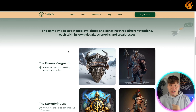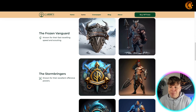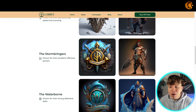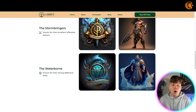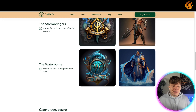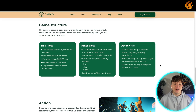The medieval setting contains three different factions, each with its own visual strengths and weaknesses. We've got the Frozen Vanguard — looking like some sort of Viking coming out of Norway. The Storm Bringers, looking like a warrior from 300. And we have the Waterborne — I will say this is my favorite because I'm a scuba diver, looking like Aquaman, known for their strong defensive skills. You choose your faction and how you want to run your experience inside the game.